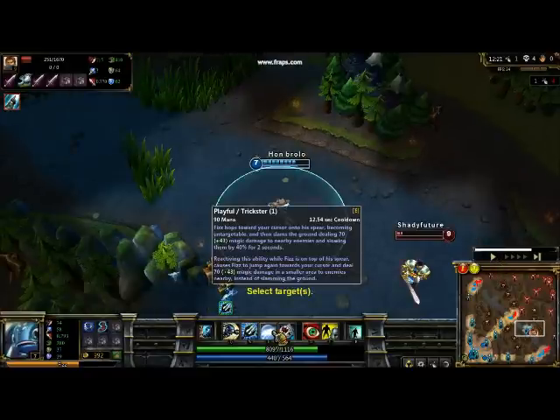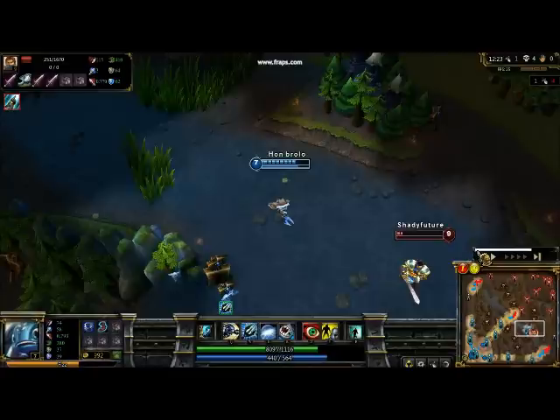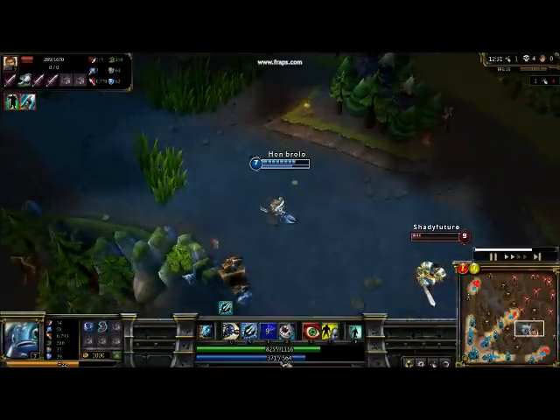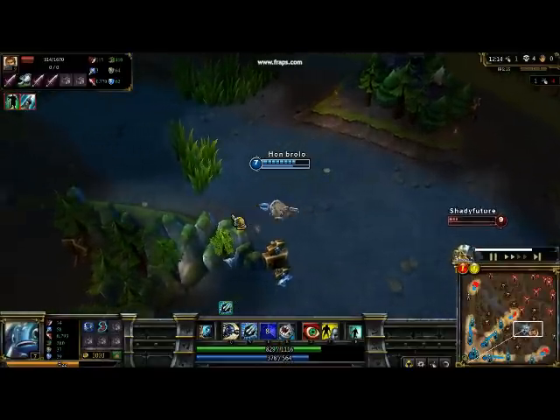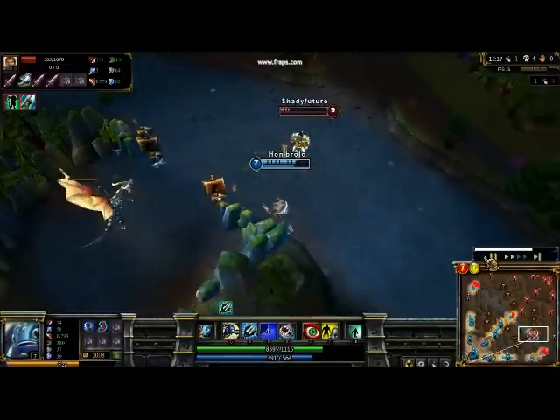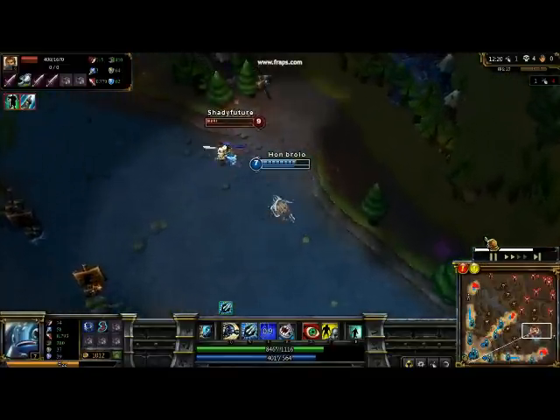And then there's Playful Slash Trickster, which, when activated, he jumps on his staff and dodges all incoming abilities — towers or anything. You press Trickster and he goes forward more. It goes wherever his cursor is pointed, so that's very useful.